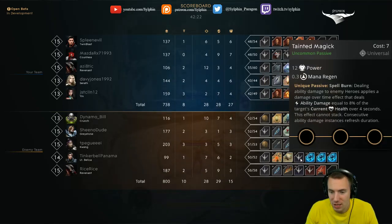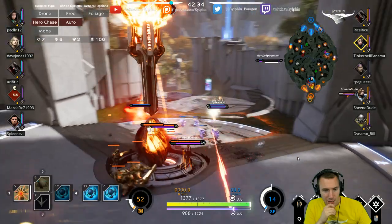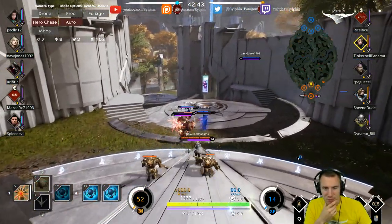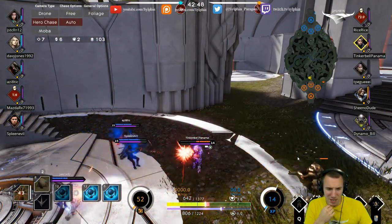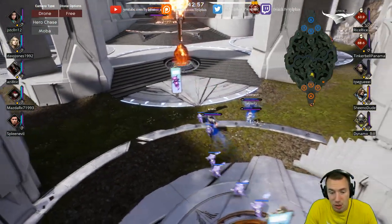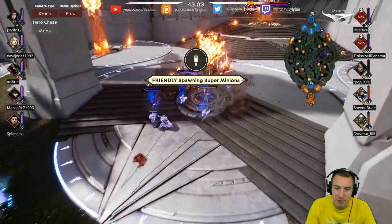Tainted Magic — that is really interesting. Teleblink is an option. Maybe I would take a Tainted Magic, that is an option on a Bellica. Against an Orb Prime push — defensive: clear the minion wave, go back, clear the minion wave, stay back, clear the minion wave, stay back. That's what you gotta do — clear the minion wave and just stay safe. Weather the storm.